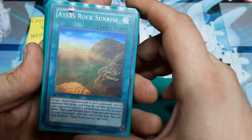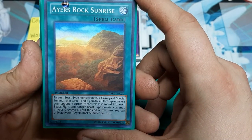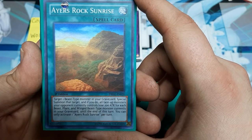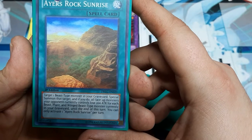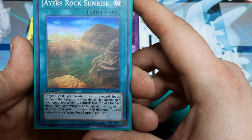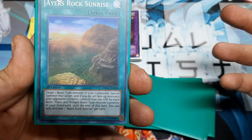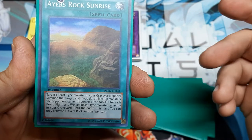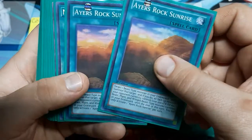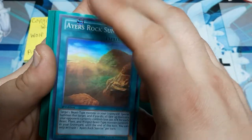Over to the spells — we're going to use Heir's Rock Sunrise, which we used not too long ago in the Master of Oz deck. We use this to target one beast monster in our graveyard and special summon it, which is any Ojama. And if we do, all face-up monsters the opponent controls lose 200 attack for every beast, plant, and winged beast currently in the graveyard until end of turn. Later in the game against Ojamas, this gets stronger. Two copies is actually a good fit for this build.